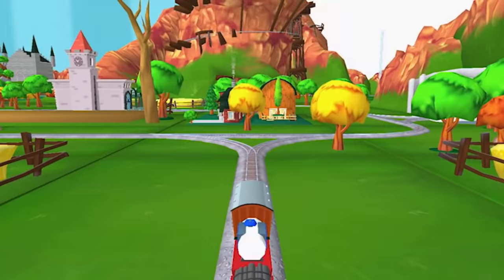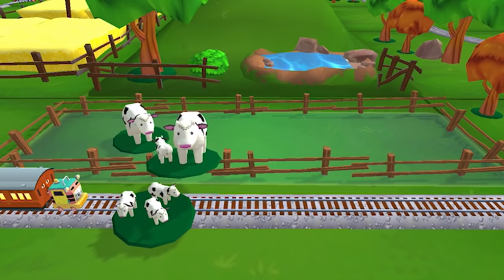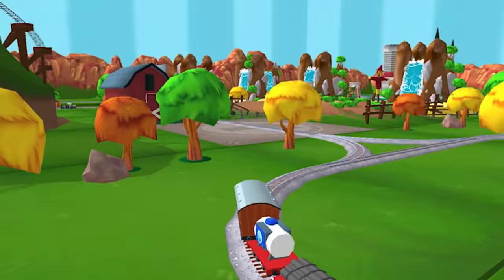Now cows. We've done pigs, sheep, and now cows. I don't see any broken fence — like, how do the cows get out? They teleport. Yeah, that cow does not want to go in. Maybe that's how they get out — they just don't go in. Alright, let's go drop off the passengers.